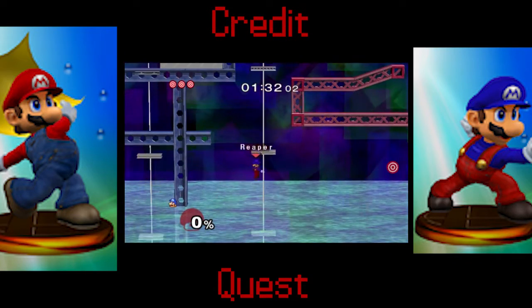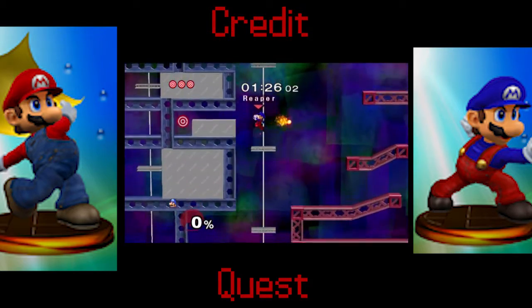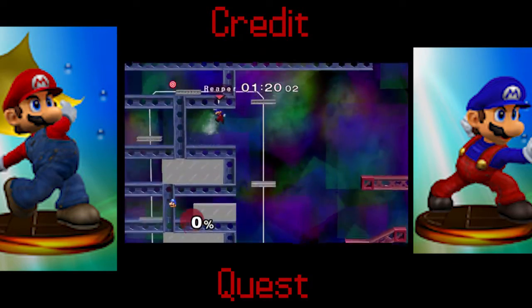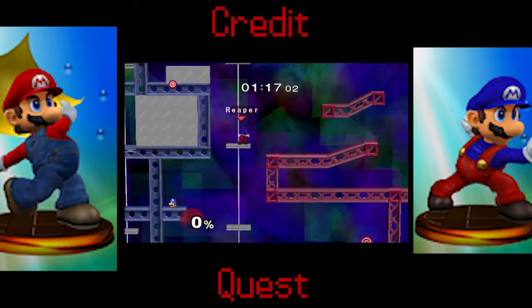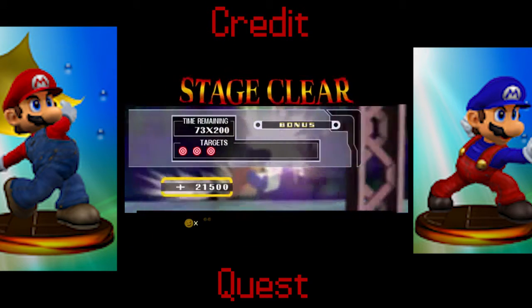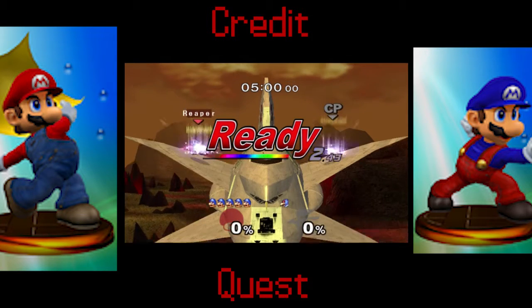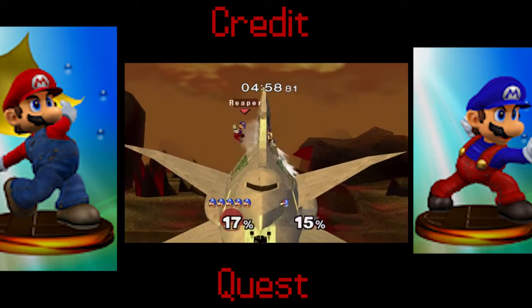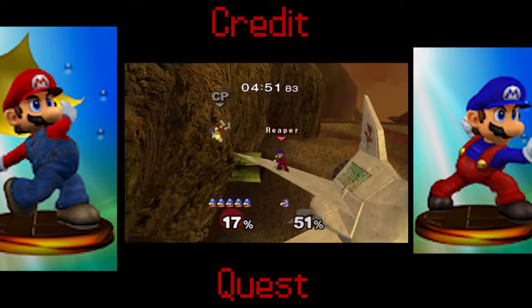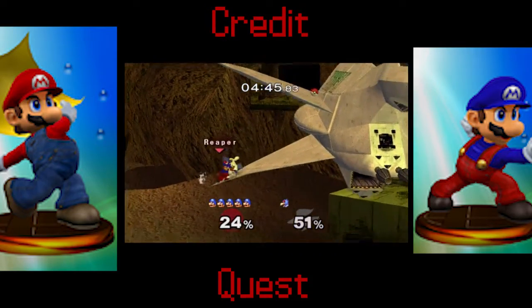Oh my god, what the hell? I think what they want me to do is shoot a fireball. There's going to be clicking because there's this weird clicking sound that Dolphin makes whenever you play Melee, and I have no clue how to fix it. There's no setting I've ever found in this emulator that fixes that stupid clicking sound effect.